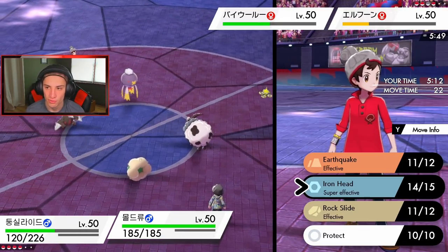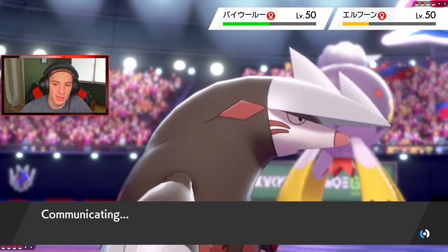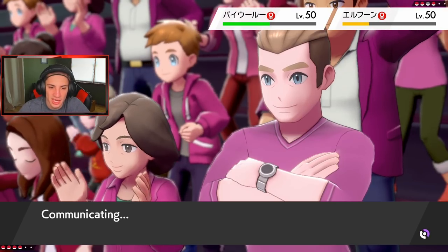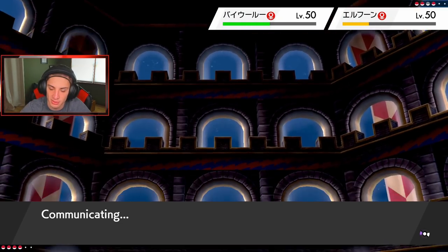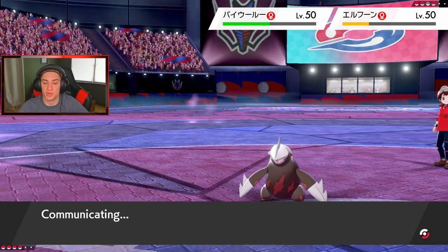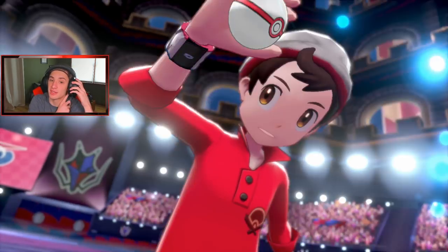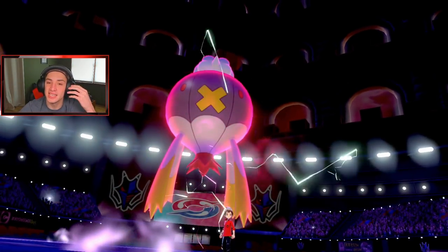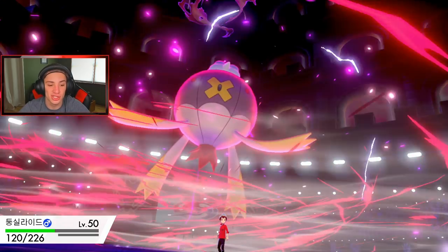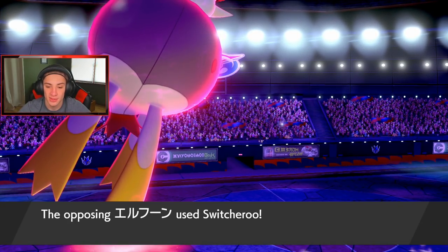I Dynamax Driftblim even without its Weakness Policy — it has that Ring Target — and go for special attacking Max moves. I consider the ring target actually being clever since Ghost and Normal moves don't affect each other. It might have Body Press which could take me out in one shot. But I need this Dynamax — nothing else in the party has special attacks.